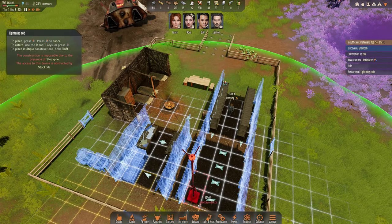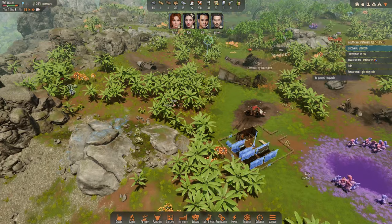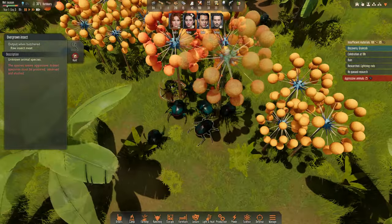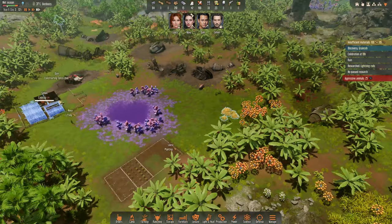We have lightning rods, so first thing we need to set the lightning rod here. Wow, 25 insects on the first time — this is hard, guys. This is hard. They do modify the number of insects you get.